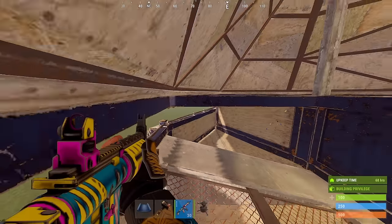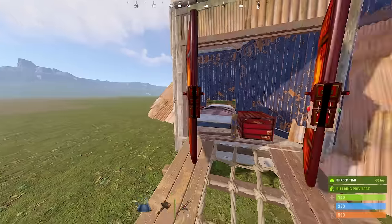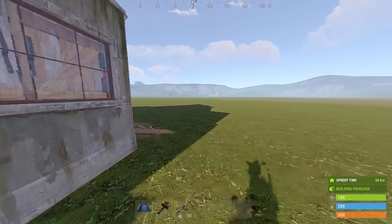Outside the base, we also have a couple more features. These little outhouses can be used as bedrooms for a quick respawn, where you can even install horses in them so they don't get stolen.